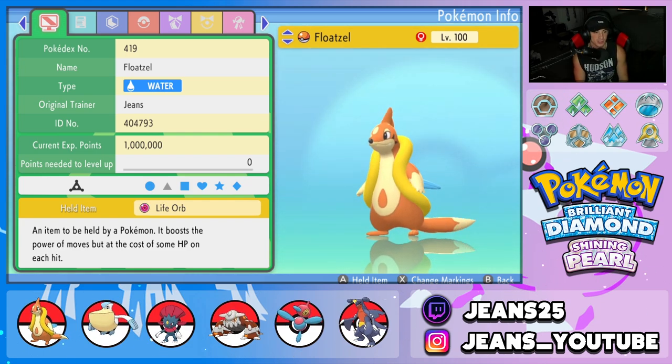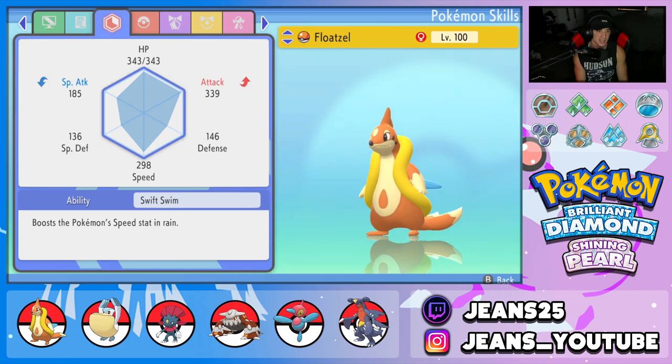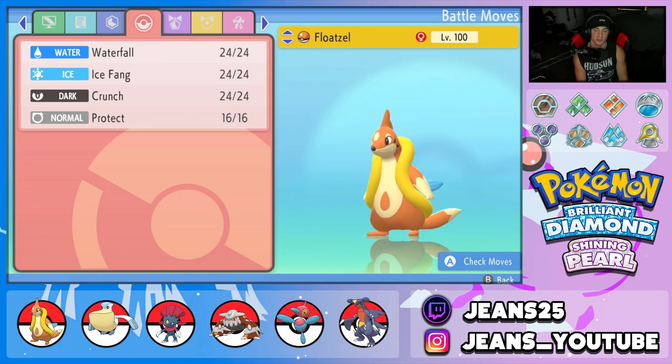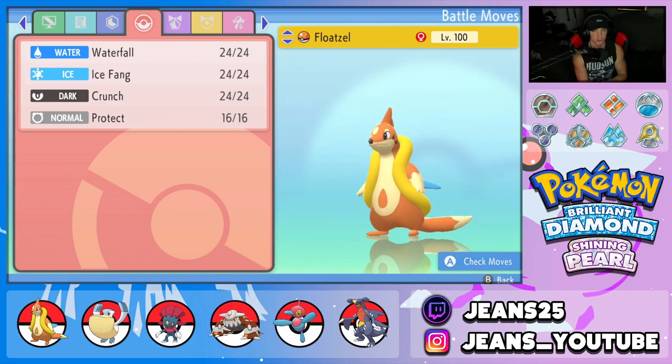We got Life Orb Floatzel starting us off with the Swift Swim ability — double speed in the rain — and a great moveset: Waterfall, Ice Fang, Crunch, and Protect as his fourth and final move. Floatzel is one of those cool Pokemon. There are definitely better Swift Swim options like Kingdra or Ludicolo, but Floatzel is just cool. It's funny to use an off-meta Pokemon and rock out with that.